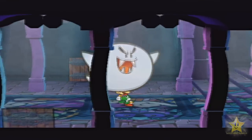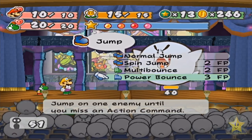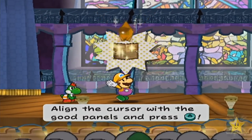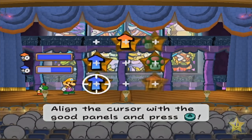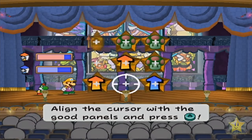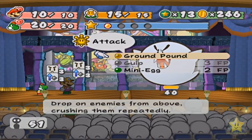Yeah! Meet Atomic Boo! Atomic Boo is pretty simple, to be perfectly honest. 40 HP, and this is actually a great time - it does have boss music. I'm gonna be showing off Power Lift because we haven't gotten a chance to show off this attack yet. Basically, we're boosting our attack and defense points. You can get anywhere from plus one to plus four, which is pretty rare, but it can happen.